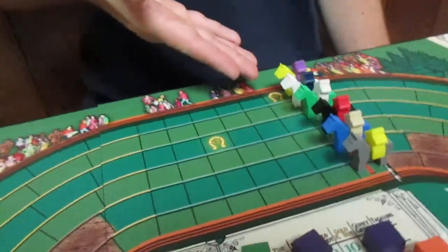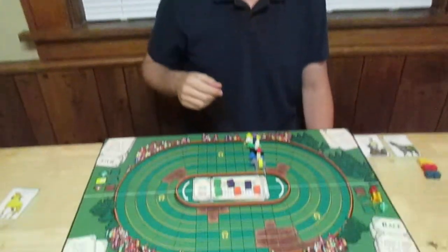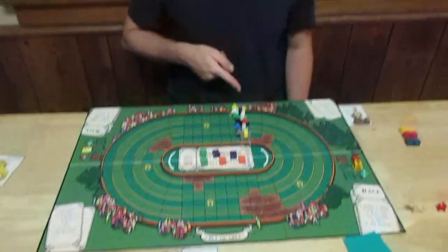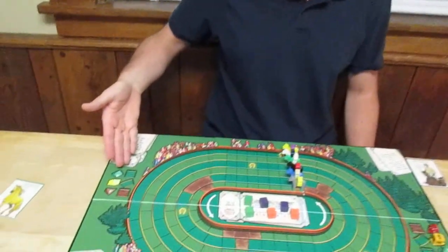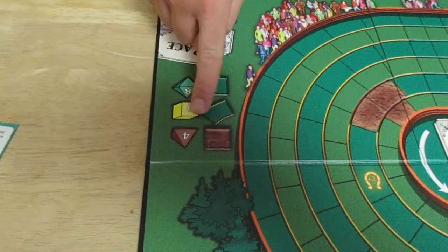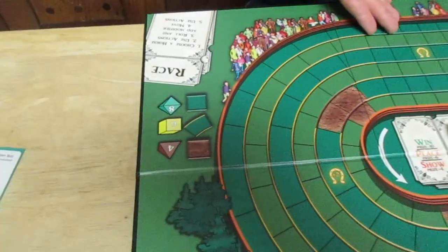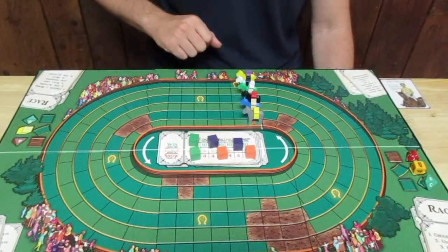The very first horse to move is the horse in the outside gate. This is easy to track — you can take your horse card and put it down in order so people can see, for the rest of the game, which order the horses move in. This horse is in a green outline square, and there are cheat sheets on the outside of the board showing which die is used for which space. The green die is used for green outline spaces, the yellow die for yellow outline spaces, and so on. The fastest spaces are in the straightaways, the medium spaces are on the corners, and unfortunately for some horses, you can get stuck in the mud and only roll a d4.